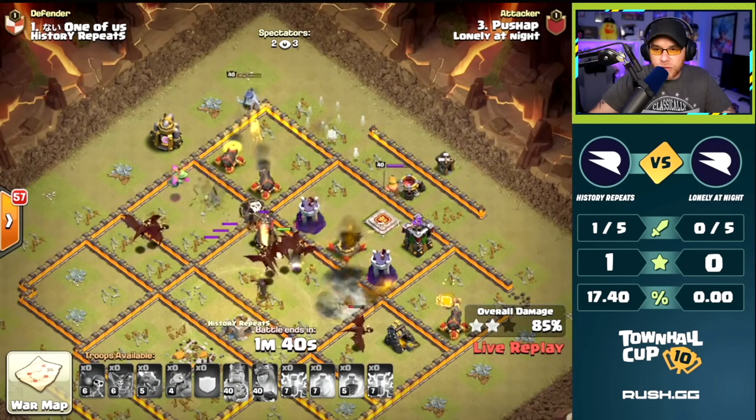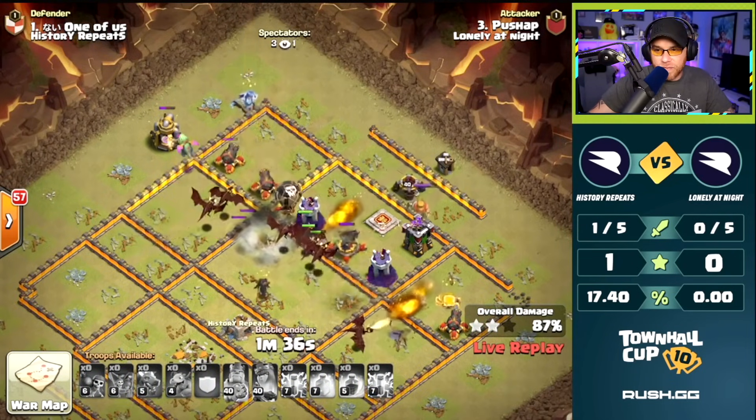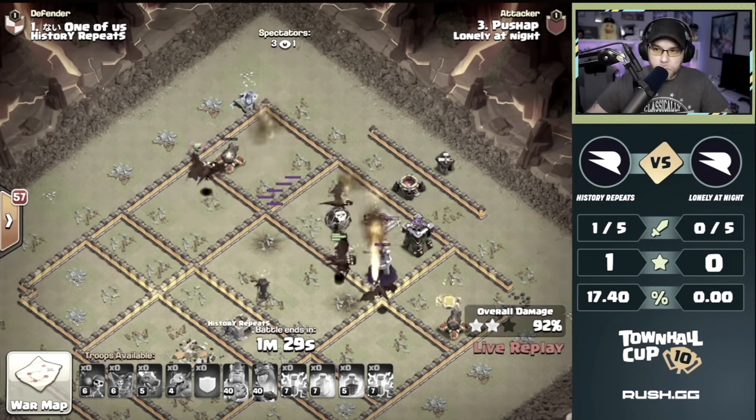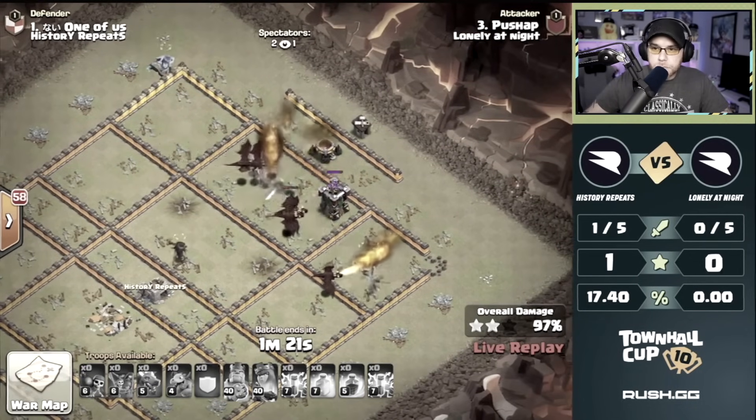Archer Queen ability used. The only thing left is an X-Bow and two Wizard Towers - this is looking very solid for the three. Nice dragon party through the backside. Beautiful attack. We see a three-star from this Zap Dragon. Well done.